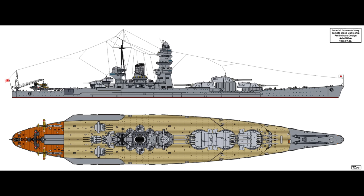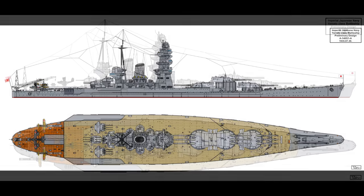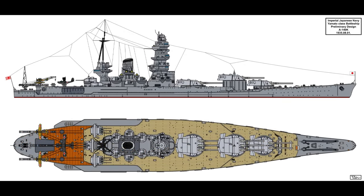Having C turret reversed was partly to save length and partly because during the initial design period there was some thought about having maximum protection over the magazines with slightly thinner belt armor over the machinery. Now it gets a bit tricky — the A140-G line continued to be developed, but there were also F, I, J, and K lines being worked on, not all in sequential order, all happening at the same time. A140-K was the second smallest design sketched out at just over 50,000 tons.